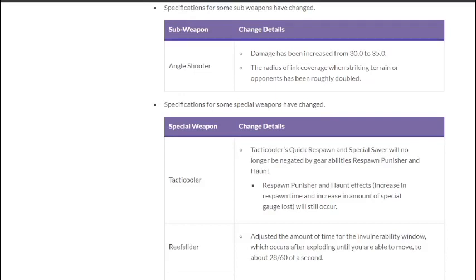This looks like a buff to Reef Slider. It already has a big problem with a lot of vulnerability frames after the explosion, where opponents could just wait out the explosion and throw a bomb or shoot at the Reef Slider user. I'm glad they're changing it, but you don't want to buff it too much — the Kraken had almost no lag frames and was very strong. One of the worst specials is getting a buff.